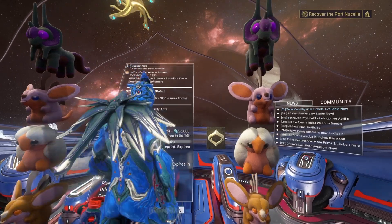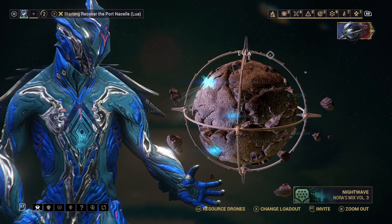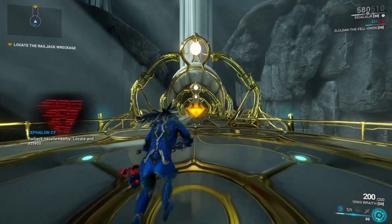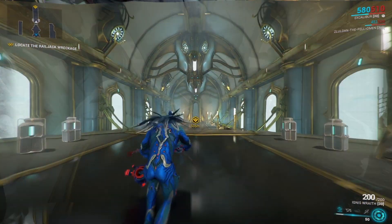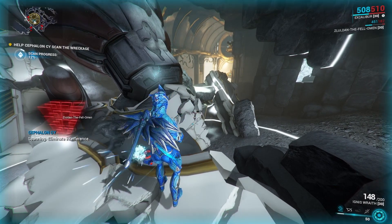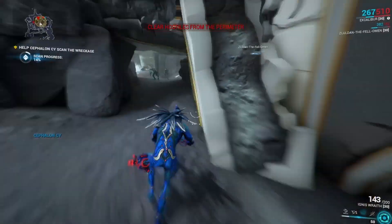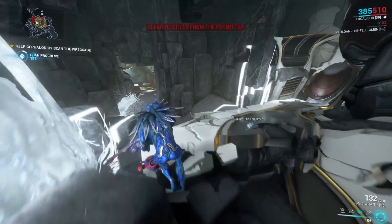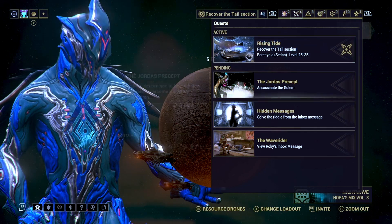Once you're back at your ship, head to Navigation, bring up your quest menu, and your next quest is going to take you to Lua — one of my favorite tile sets. Head over to Lua, go to the objective location, and once again this plays out like a pseudo defense mission. Since you're on Lua, expect Sentients to show up. They shouldn't be too much trouble at this stage. There are a couple of blind spots on this map so you're going to have to be wary of the circle.